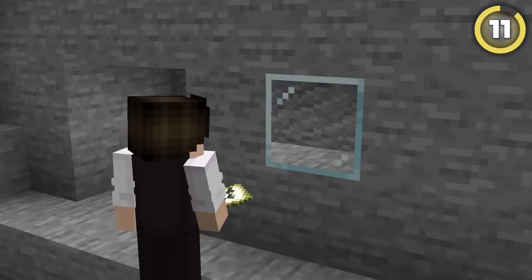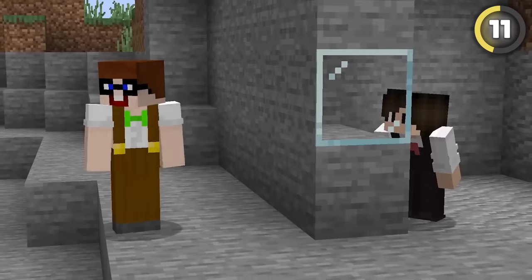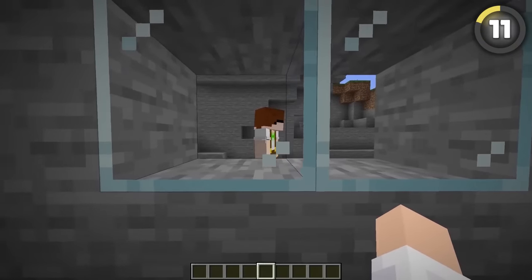If you use invisible item frames with the fake block trick from before, you can create one-way glass that you can use to secretly spy on all of your friends. This one definitely feels illegal.